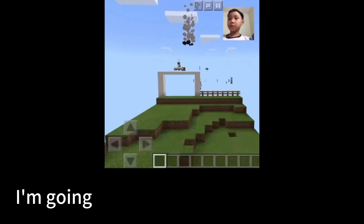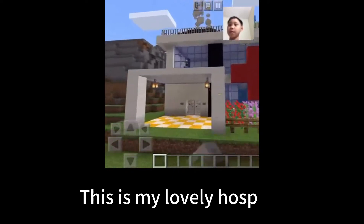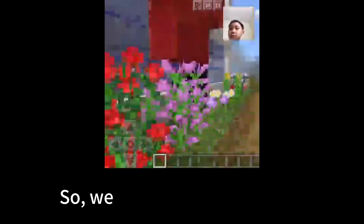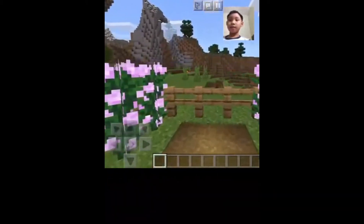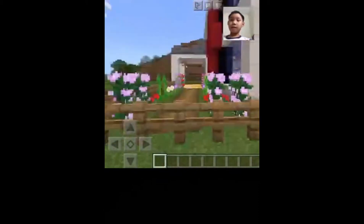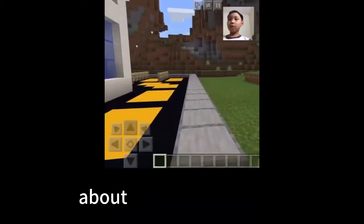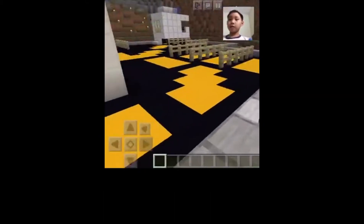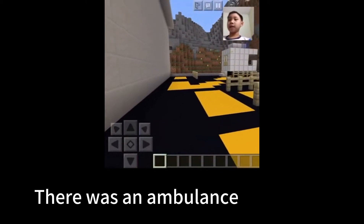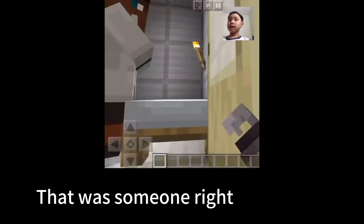I'm going to show you about my hospital. This is my lovely hospital. Let me show you outside first. We have a lot of gardens right there. And I'm going to show you about the parking station, the car. There was an ambulance right there, and there was someone right inside here.